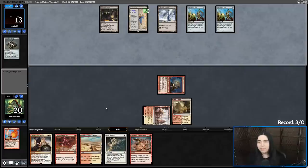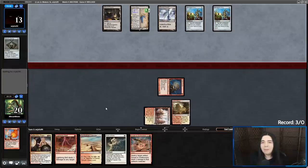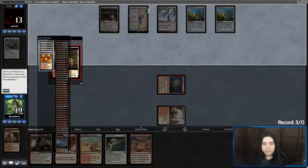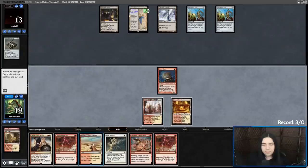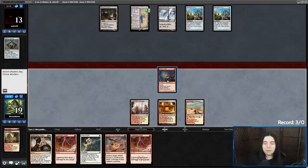See if they play some big dudes here — they can make a Saga token and tap a Springleaf Drum to play one of their big guys, but they don't. Alright, let's fetch a Sacred Foundry. Let's get in there and when they make a Construct, we'll smash.